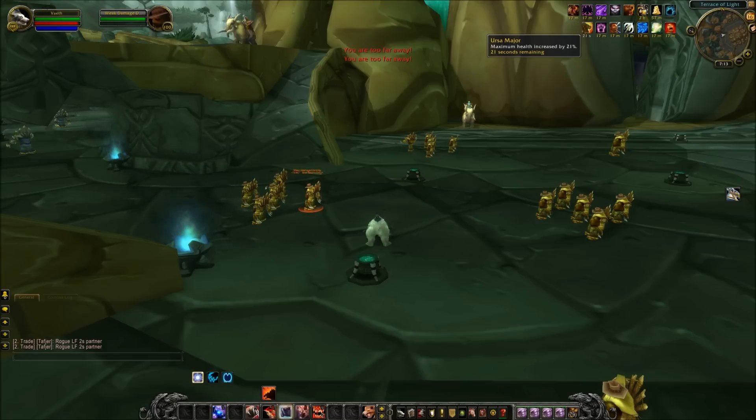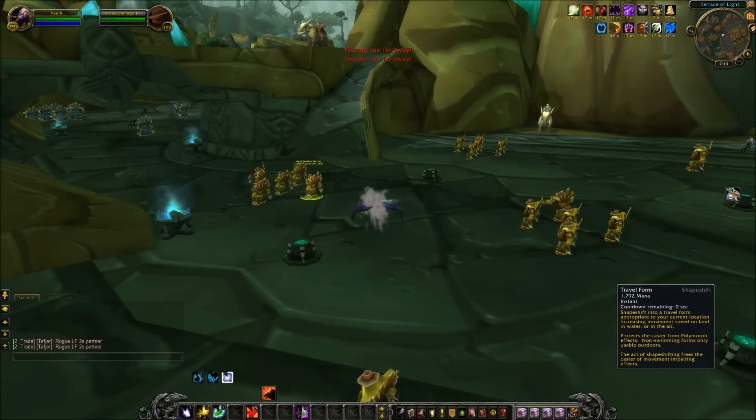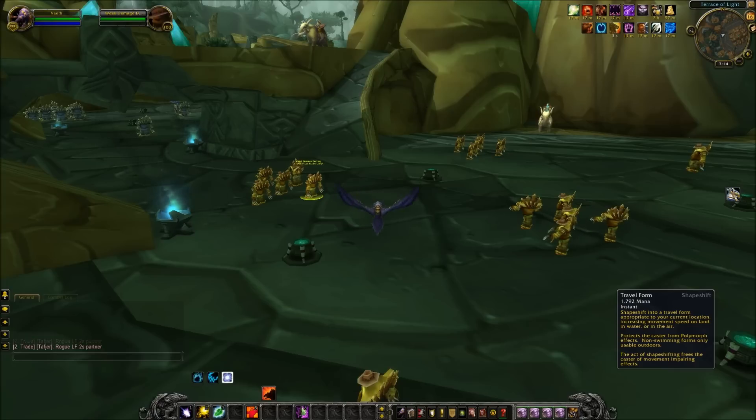The last two major changes are that the travel forms have all been put into one ability. If you click Travel Form, you shift into flight form, and it'll change based on the medium. If you're in a no-flying zone it'll transform you into cheetah form, and if you're in water it will transform you into aquatic form.